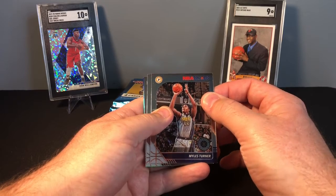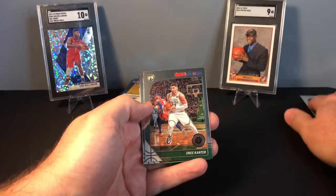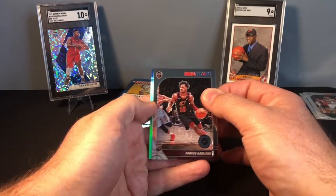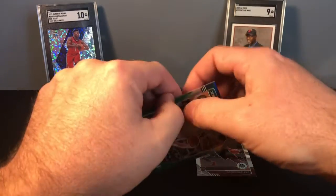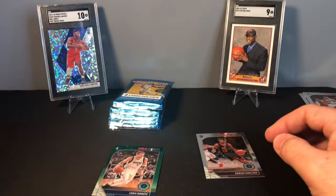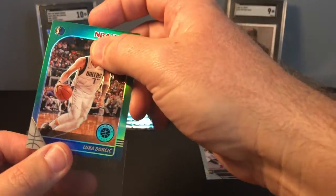First up: Miles Turner base and Enos Cantor base. We have a Cleveland Cavalier rookie — Darius Garland — that's a nice one for my PC, and then we have a Luca Green. That's a pretty good first pack; Darius Garland is really coming on.